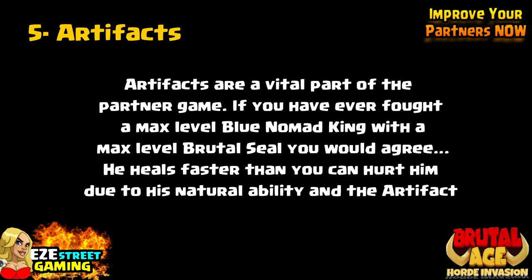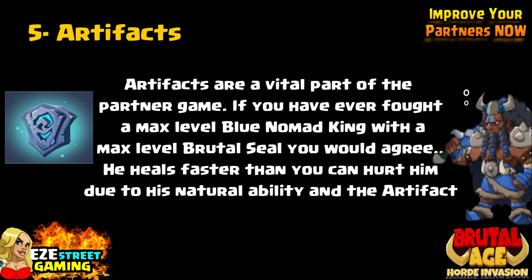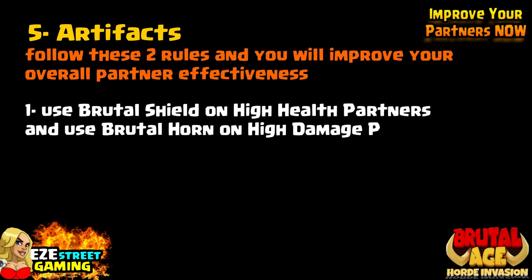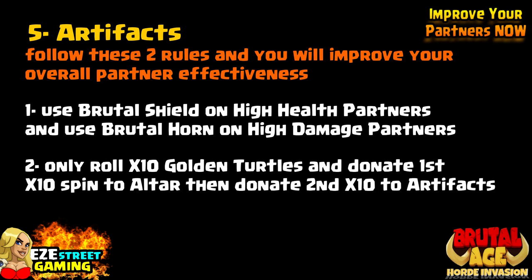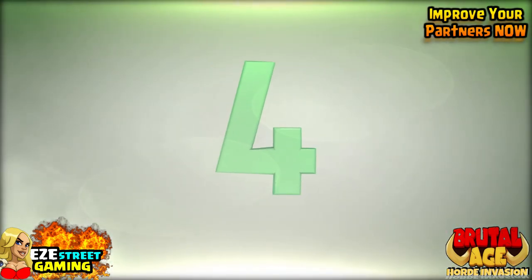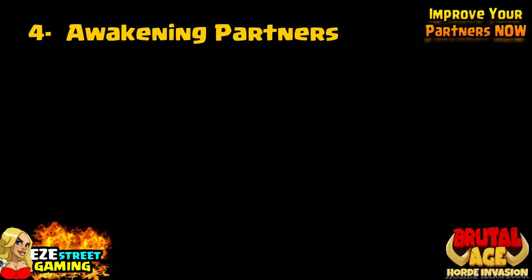Number 5: Artifacts. They're a vital part of the partner game. If you've ever fought a max level blue nomad and you're not able to kill him because he's got the brutal seal and his own basic ability to heal himself — it's almost impossible to kill him, you have to attack him with four people. If you follow these two rules you'll improve your overall partner effectiveness: use a brutal shield on high health partners and use a brutal horn on high damage partners. Only roll times-ten golden turtles and donate the first ten-spin to the altar. Then donate your second ten spins to your artifacts. Constantly switch back and forth — donate ten, however many you get as three stars, to the altar, then donate them to the artifacts.